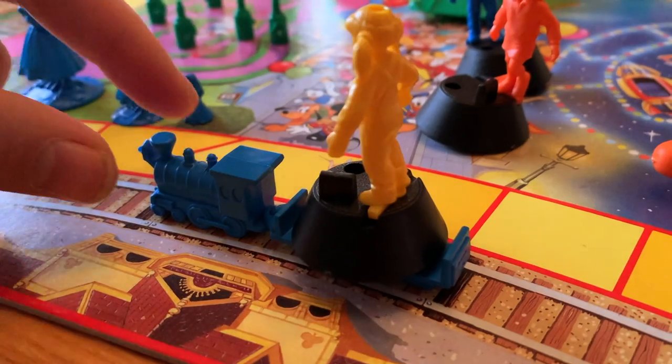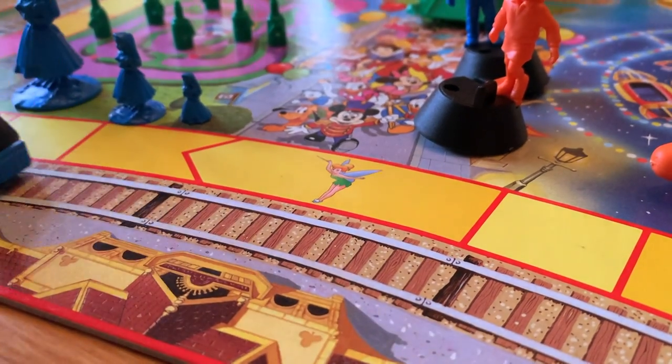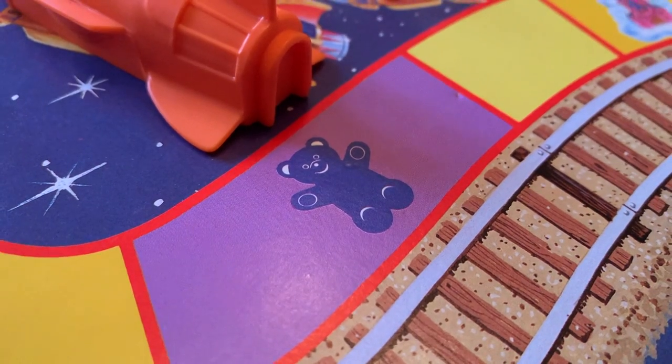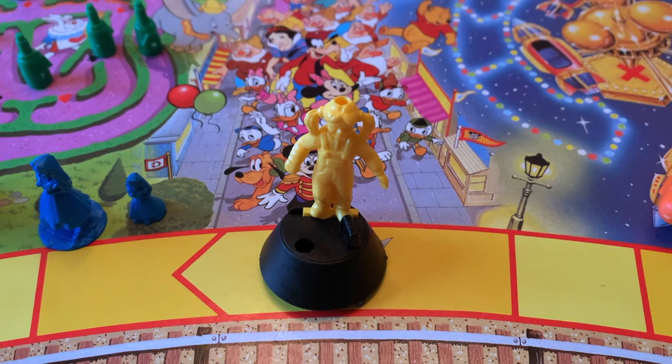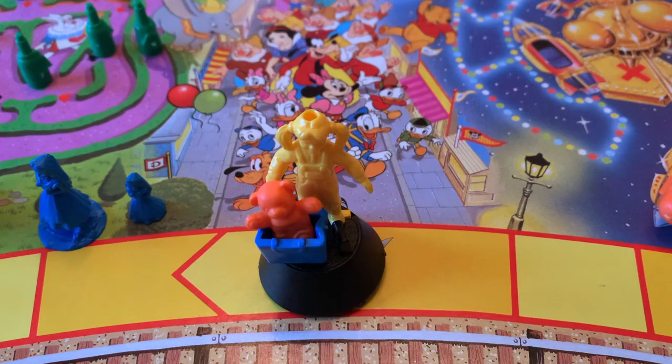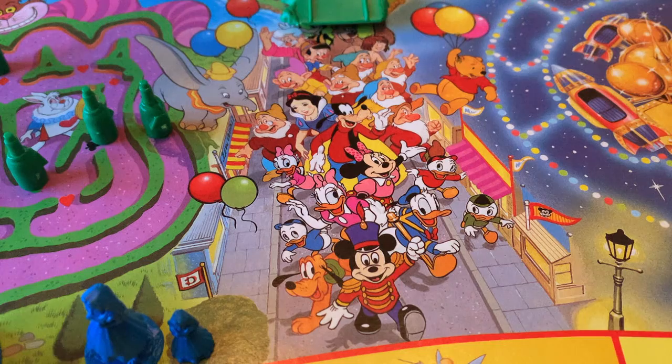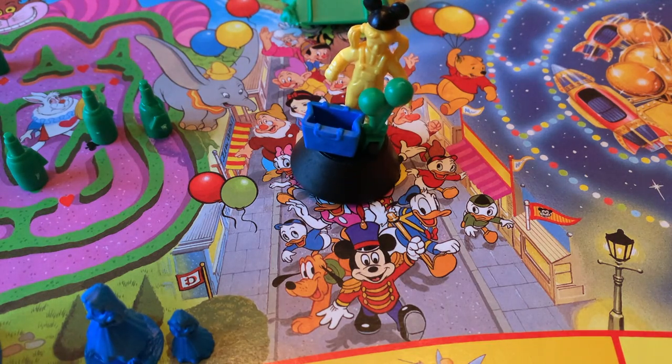In the game, you'll need to make your way around the park and collect four souvenirs from the four different rides: the Mickey hat, balloons, a bag, and a teddy bear. That's the objective of the game — come to Euro Disney and buy a bunch of souvenirs. Collect your souvenirs and be the first to join Mickey and his friends on Main Street USA for the parade, and you win.